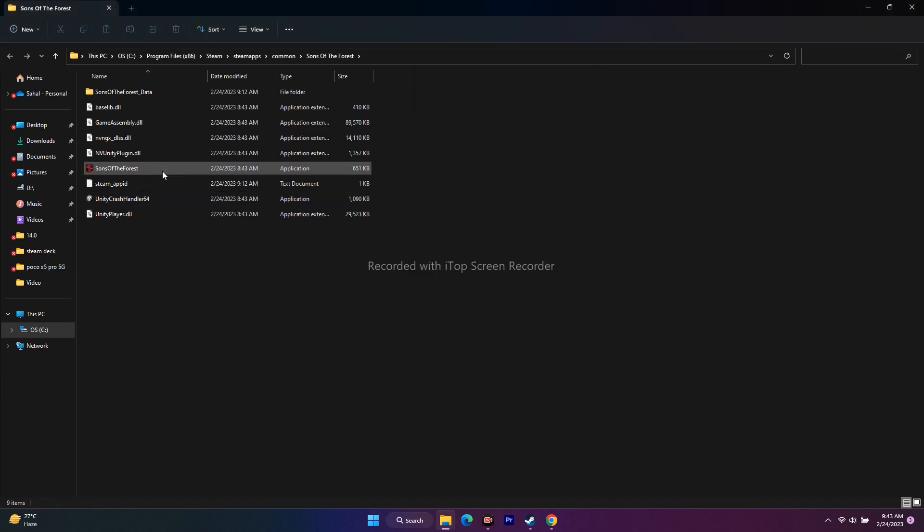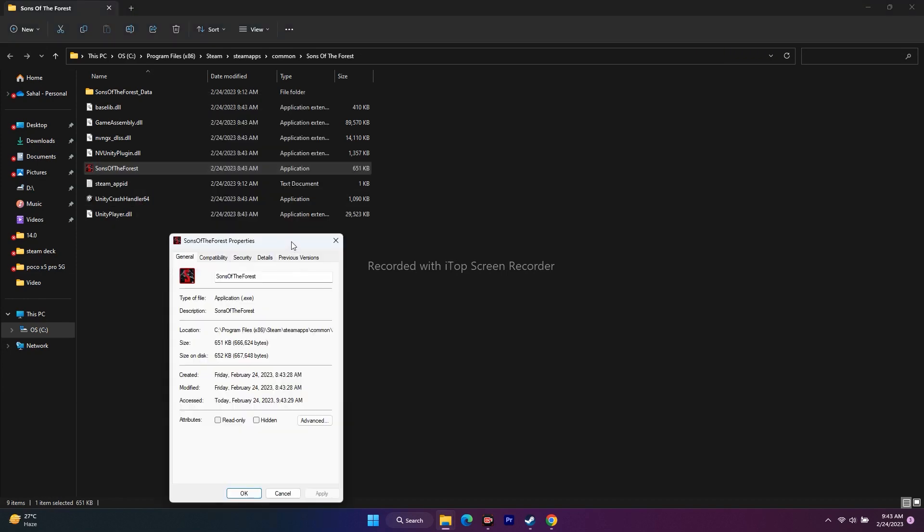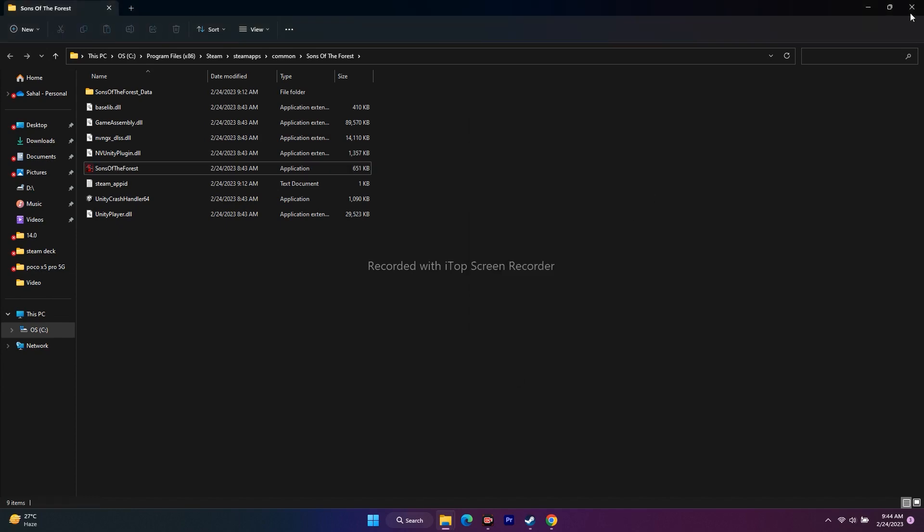Also, while you are in the Compatibility tab, try enabling Disable Fullscreen Optimizations — this worked for a few users as well. Check that option, click Apply, then OK, close everything, and try to launch the game.